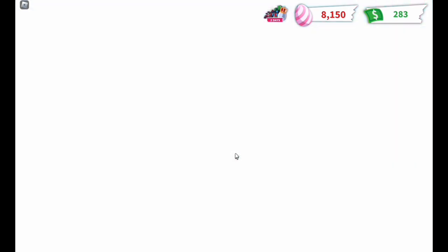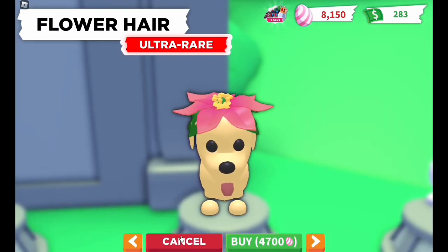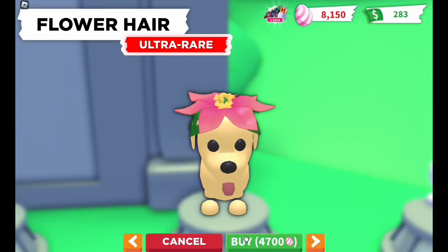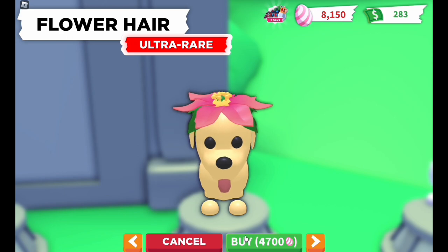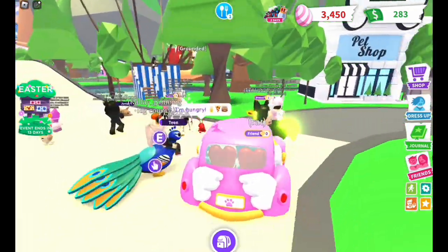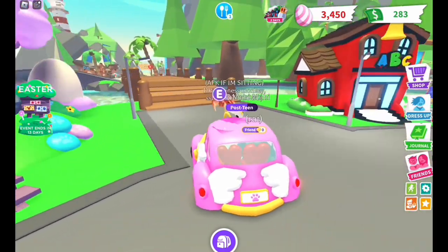I really want this — it's so cute and it goes with the pink of the house. I really want this, so I might get this. And then we'll work our way towards an egg. Are there any houses available? Nope.